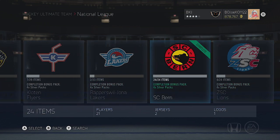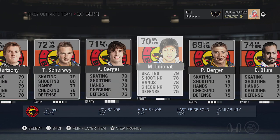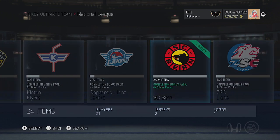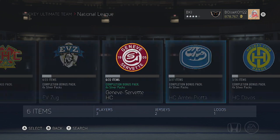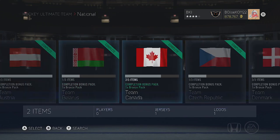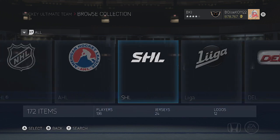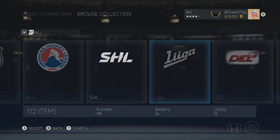I just managed to complete SC Bern a couple of minutes ago - I have all the players for that collection done and managed to get four silver packs as a collection bonus. I'm going to save up my silver packs and do another big silver collection pack opening hopefully before the next Team of the Year or Team of the Week comes out with the Stanley Cup edition cards. All the national league stuff - all the flags and those things - are done already as well. So basically it's just the AHL, sim league, DEL, ELH, and national leagues that I'm aiming to finish for the rest of the game.